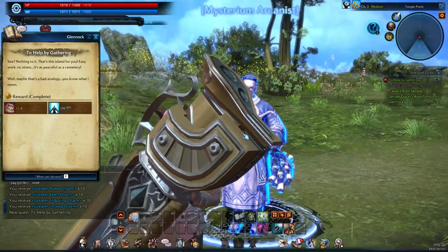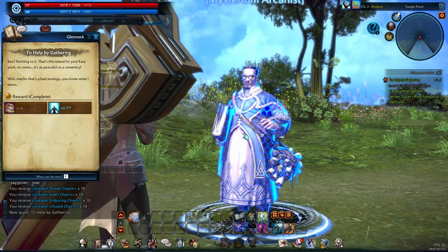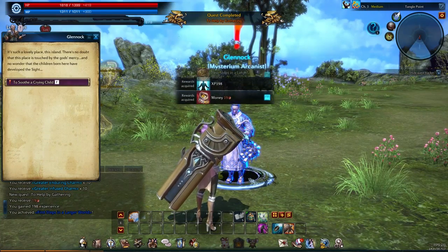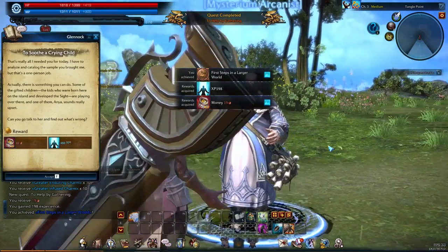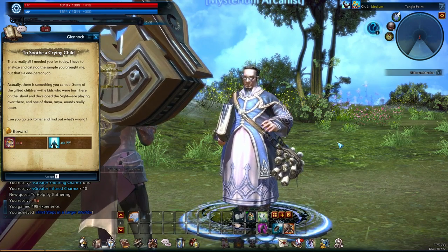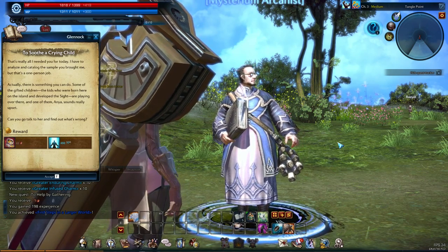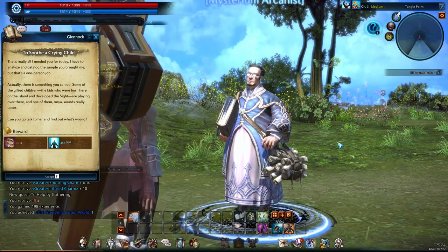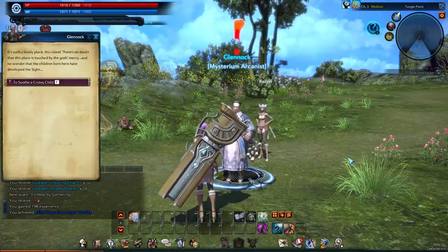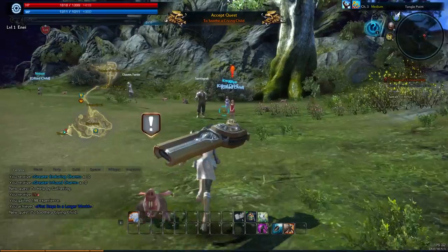'Nothing to it — that's the island for you. Easy work, no stress. It's as peaceful as a cemetery. Well, maybe that's a bad analogy.' He says some of the gifted children are playing over there, and one of them — Anya — sounds really upset. 'Can you go talk to her and find out what's wrong?' A lot of people just spam F if you don't want to read it and you just want to play.